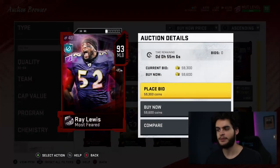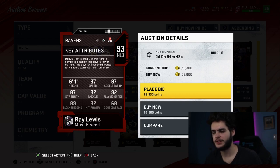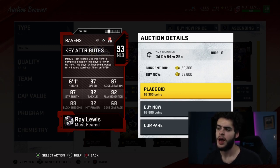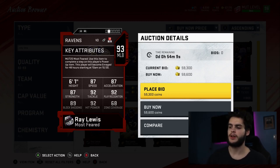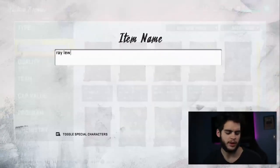Ray Lewis — this isn't a base legend card shown here, it's a 93, but close enough to compare. A base legend Ray Lewis would be super fun, especially before all the great user linebackers are out. He'll be great at stopping the run and forcing a lot of fumbles. I imagine a base Ray Lewis starts with about 83-84 speed, 90 hit power, around 90 tackle, 88 play recognition, and 85-86 strength.